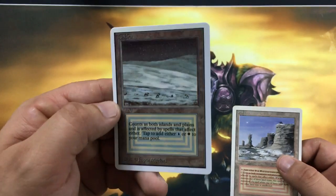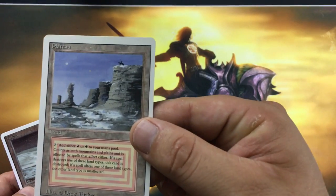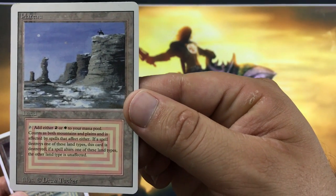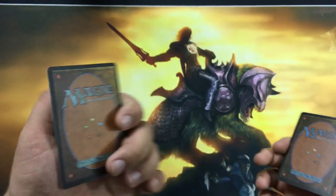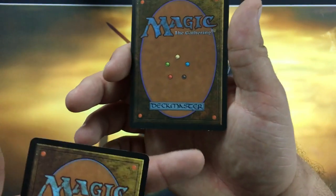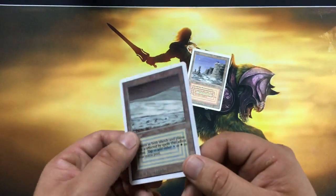I'll show you this card and then this one right here — excuse my hands. So I think it's pretty evident just from looking at them: this Plateau is real and this Tundra is fake.